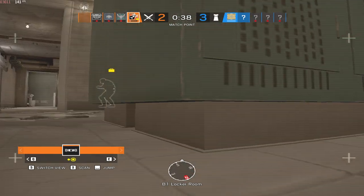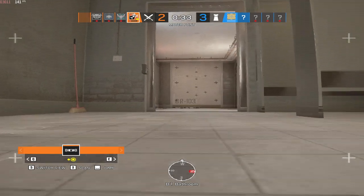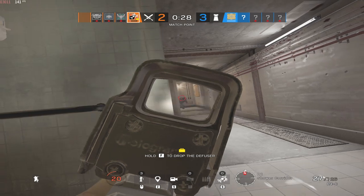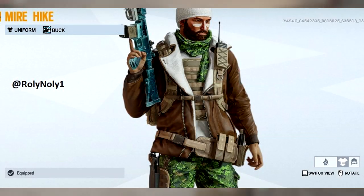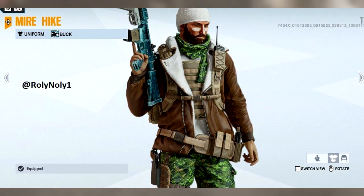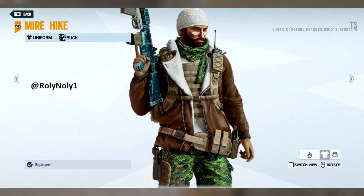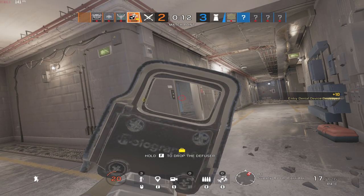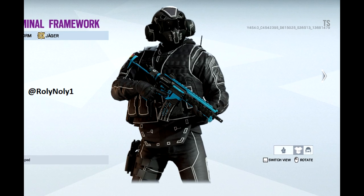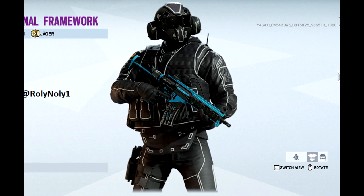I believe this is a leak — I don't think this is in TTS at the moment. Here are two skins yet to come as leaks. Here is a legendary Buck costume that you'll be able to get soon, which I really like. I think they've upped their skins this season. There's also a Jackal legendary, though it literally looks the same as the default skin, and there is a purple tier Jaeger skin which also looks really good.